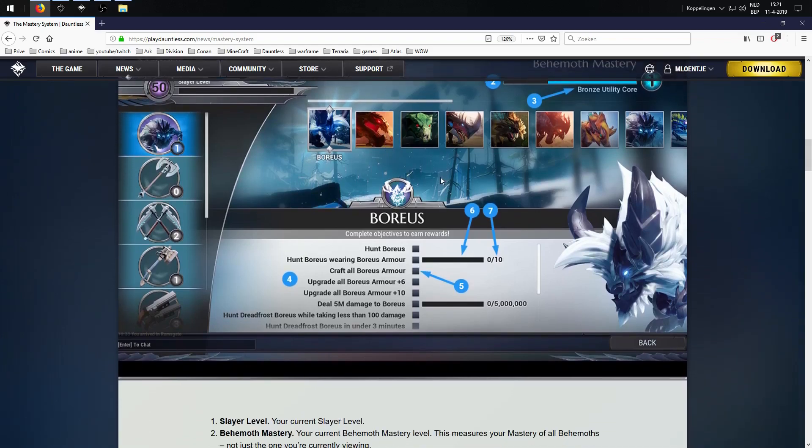So for Boreas: complete objectives to earn rewards. Hunt Boreas. Hunt Boreas wearing Boreas armor. Craft all the Boreas armor. Upgrade all Boreas armor to plus 6. Upgrade all Boreas armor to plus 10. Deal 5 million damage to Boreas — holy hell, those are some numbers! Hunt Dreadfrost Boreas while taking less than 100 damage — that's actually a tough one. Hunt Dreadfrost Boreas in under 3 minutes. Those objectives are insane.